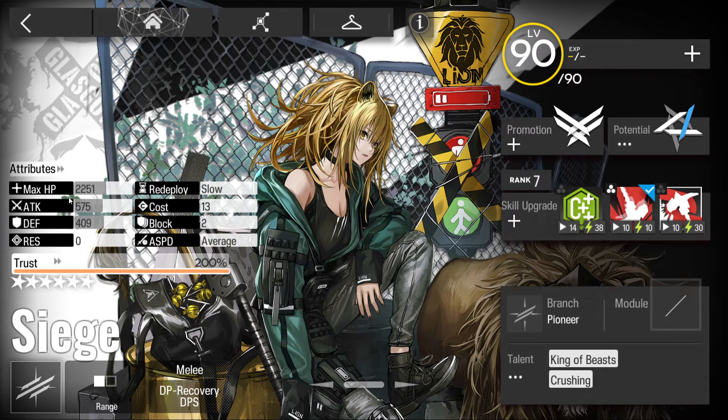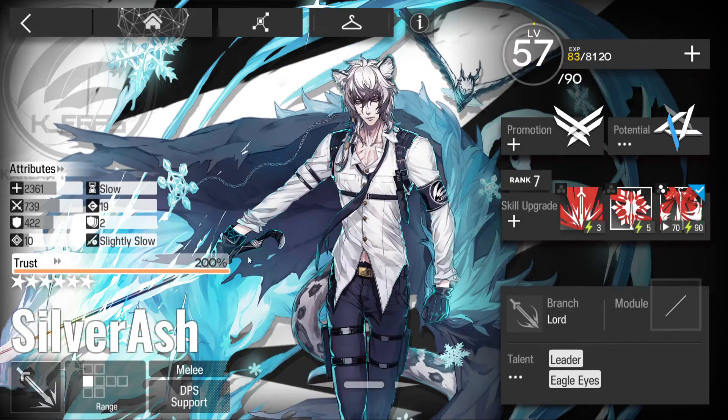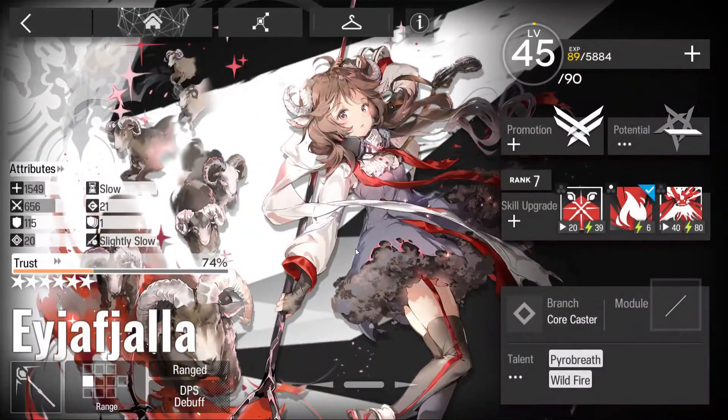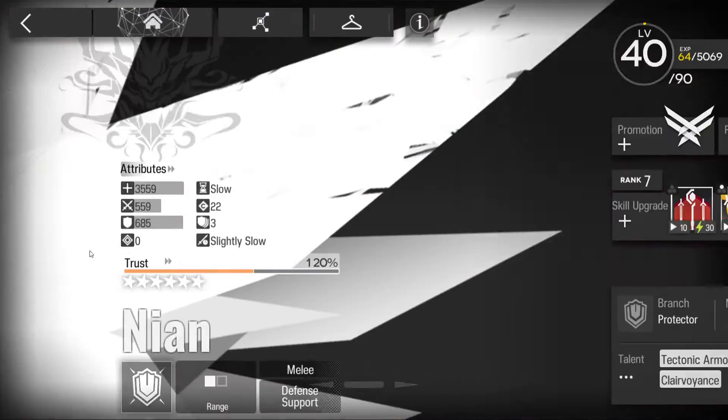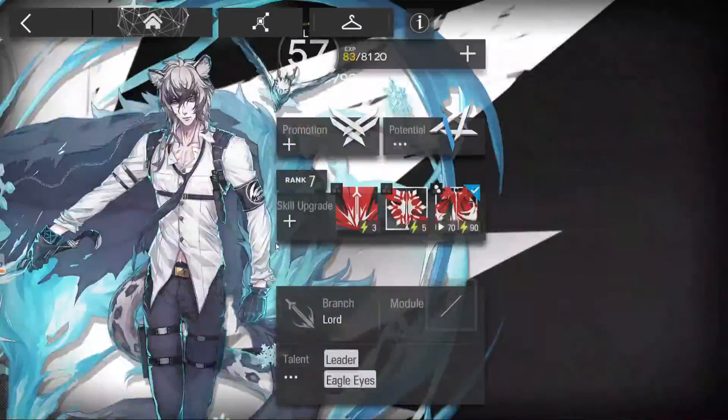The stats section explains: Max HP is total health; Attack is how much damage you do relative to an enemy's defense; Defense reduces incoming physical damage calculated as attack minus your defense; Resistance reduces arts damage as a percentage. Redeploy time is almost always slow for most characters, except certain Specialists.